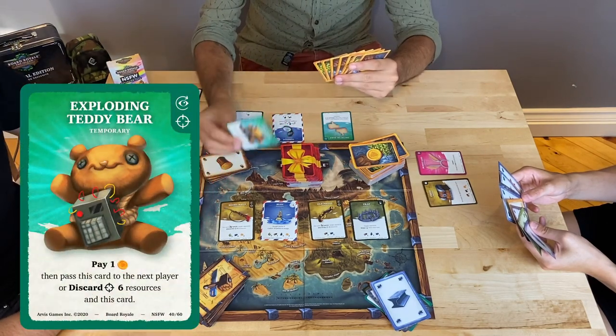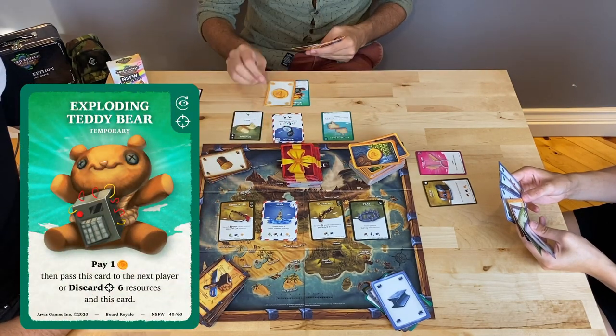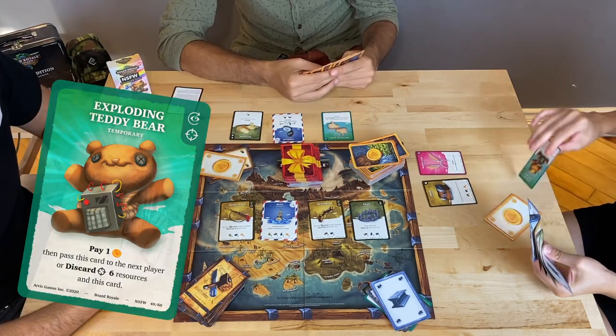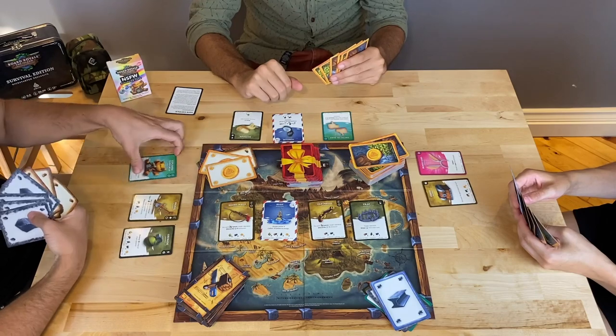Exploding Daddy: once it is revealed, if you have one gold, pay it and skip to the next player until it explodes. If the player on the left can't pay the bribe, they must discard resources of their choice.